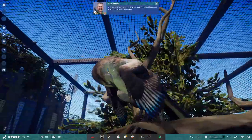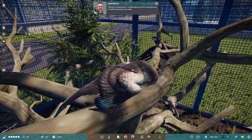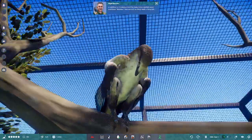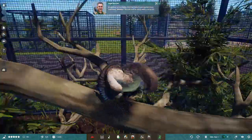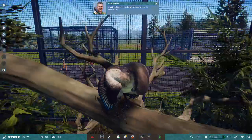This is an Archaeopteryx. Its fossil was one of the most important scientific discoveries ever made. In addition to its obvious bird-like traits, it also sported many traditional dinosaur features, such as sharp teeth, a bony tail, and a killing claw similar to its distant relative, the velociraptor.